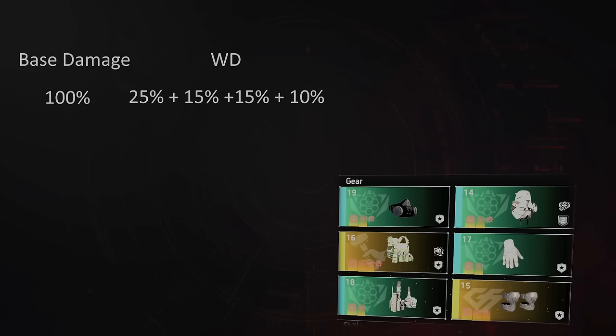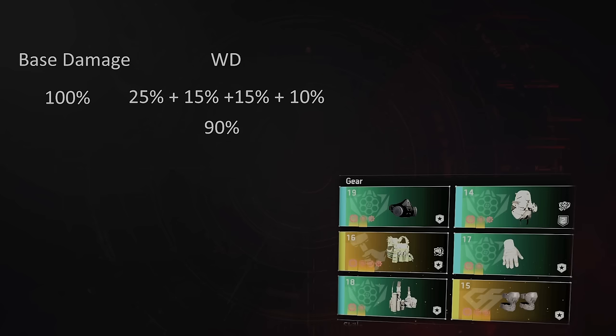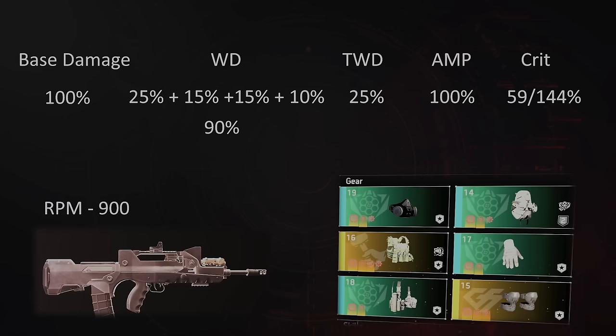Let's start with the basic premise. We have our base damage of 100%. Our weapon damage on this build is made up of 25% expertise, 15% from our specialization, 15% from the weapon, 10% from our watch, and 90% from all of our red cores. Total weapon damage is 25% coming from Obliterate and we have 100% amplified damage coming from Strikers Battle Gear. On this build the best setup is 59% crit chance and 144% crit hit damage and we're going to use the FAMAS as our control weapon.